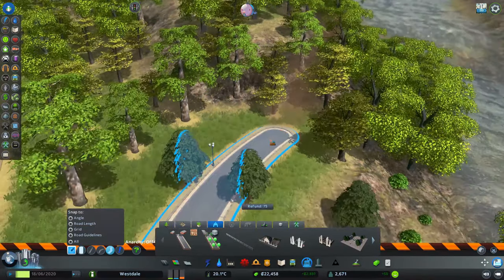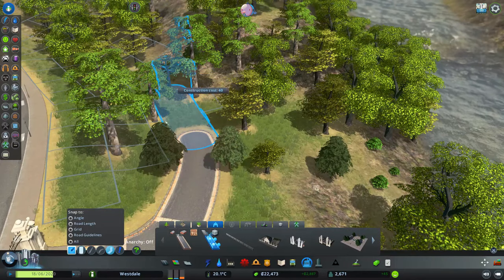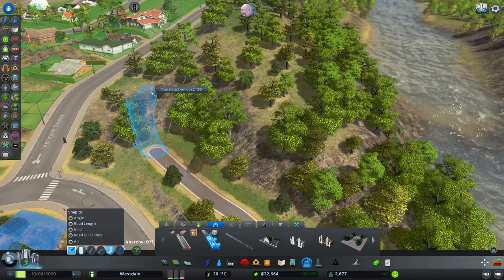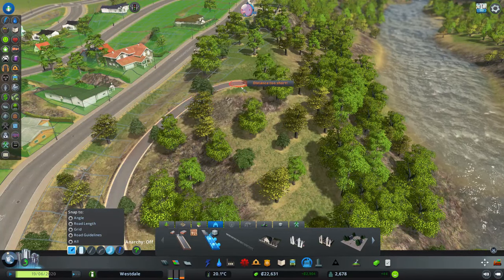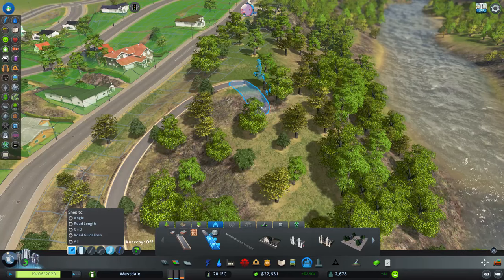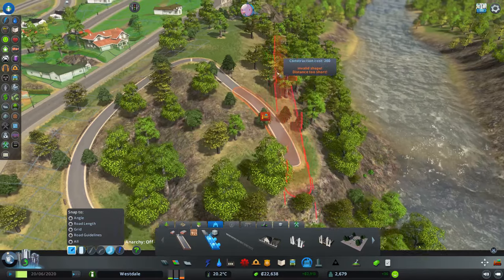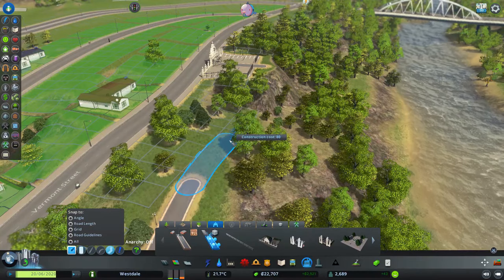All right, there we go. We'll have to take this around — we could actually do a lookout point there, that would look really good. So let's stop it there, we'll have this kind of come out over here like that, and that'll be a lookout point, and then we'll have it continue on.